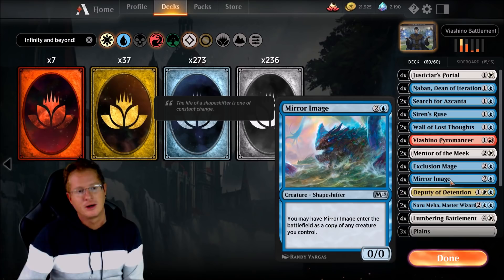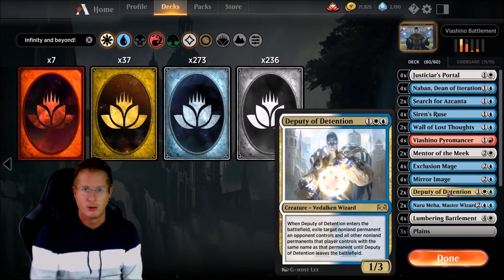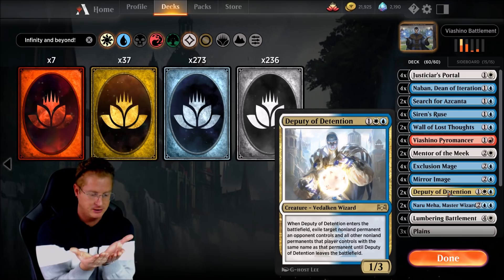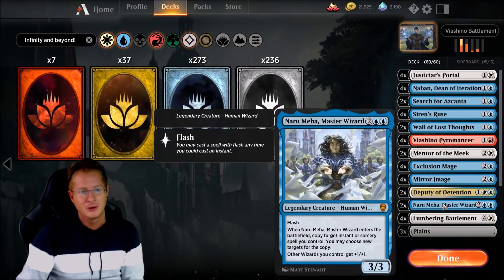Mirror Image — we're running 4 of these; it's a big piece of the deck. You may have Mirror Image enter the battlefield as a copy of any creature you control. We can copy our Deputy of Detention and just board wipe if they have tokens out. In one game an opponent tried using a 7-drop Rakdos card, gave me tokens and Zombies, and I just destroyed all of them with Deputy of Detention. We won that match too.